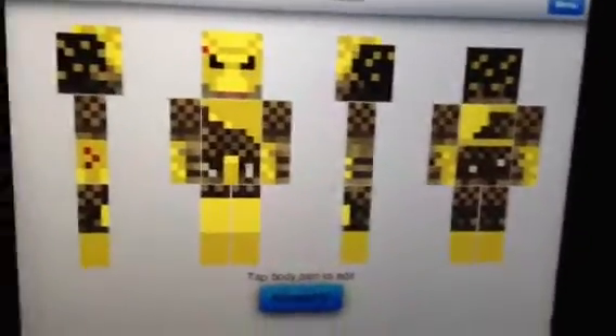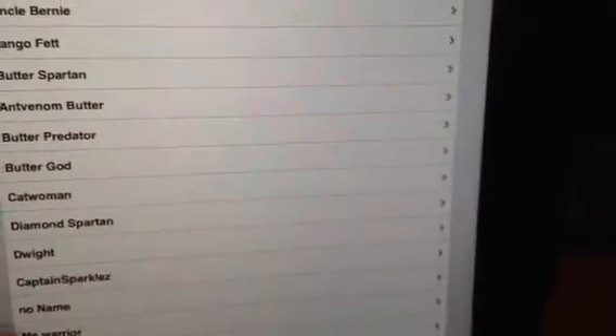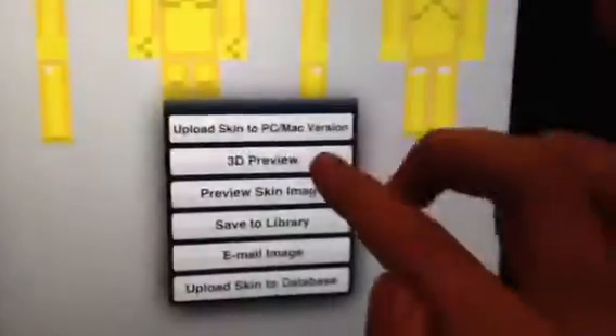Next, we have the Butter Predator, which you may know if you've seen my videos. It's a new skin that makes me happy — it really does. And then I've got an Ant Venom Butter. Next, we've got a Budder Spartan.